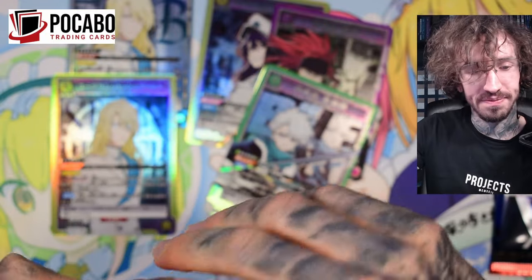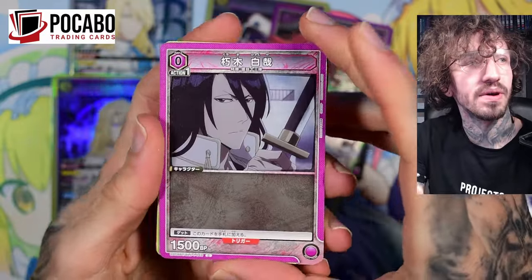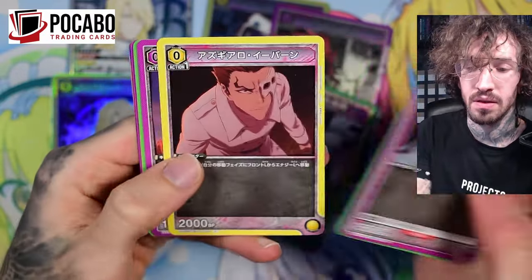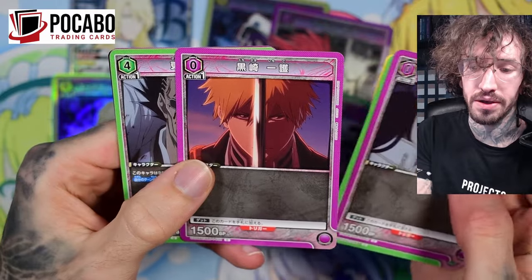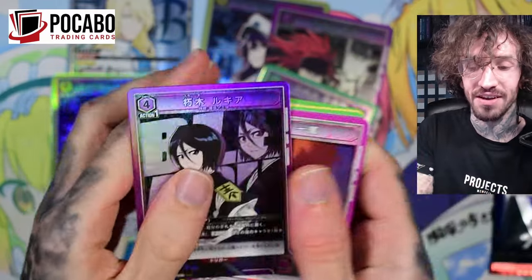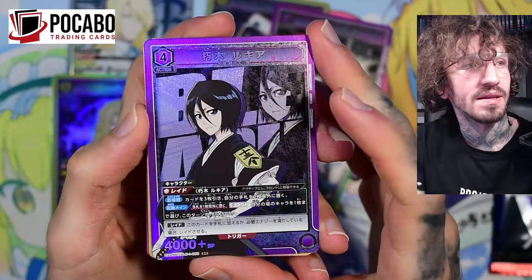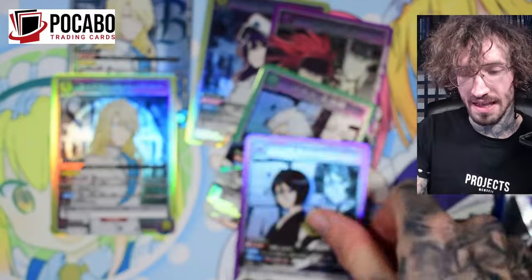Two more packs. I do have one Force of Will pack as always. Bankai! We get another super rare, but it's not Ichigo.